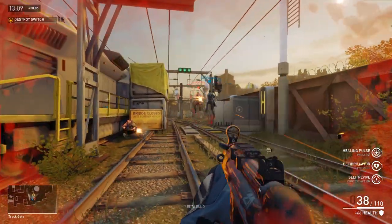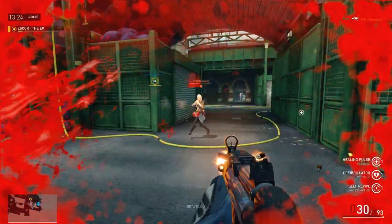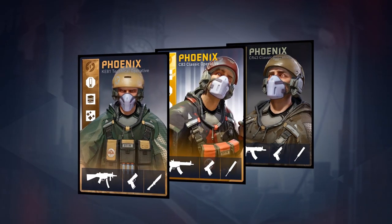Phoenix's default weapon is the Hockfear SMG, which specialises in close to medium range combat. But Phoenix can equip other weapons via loadout cards.